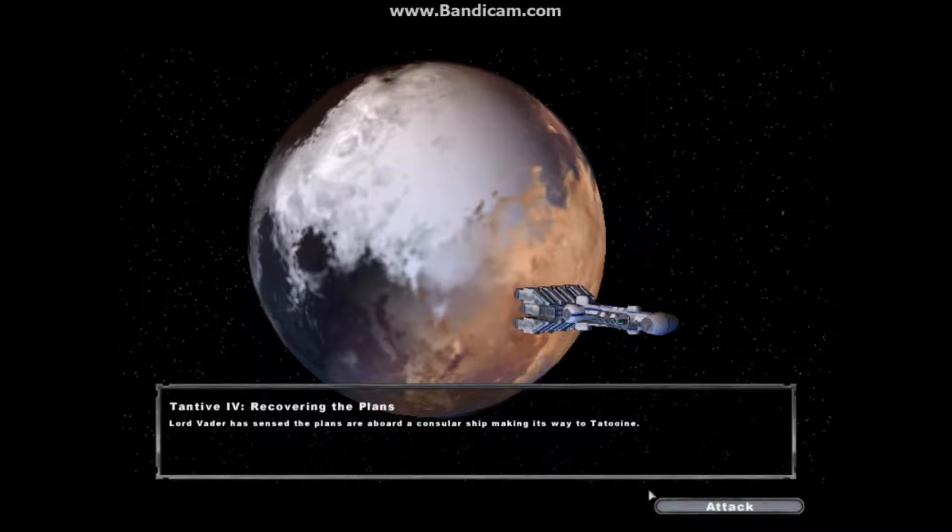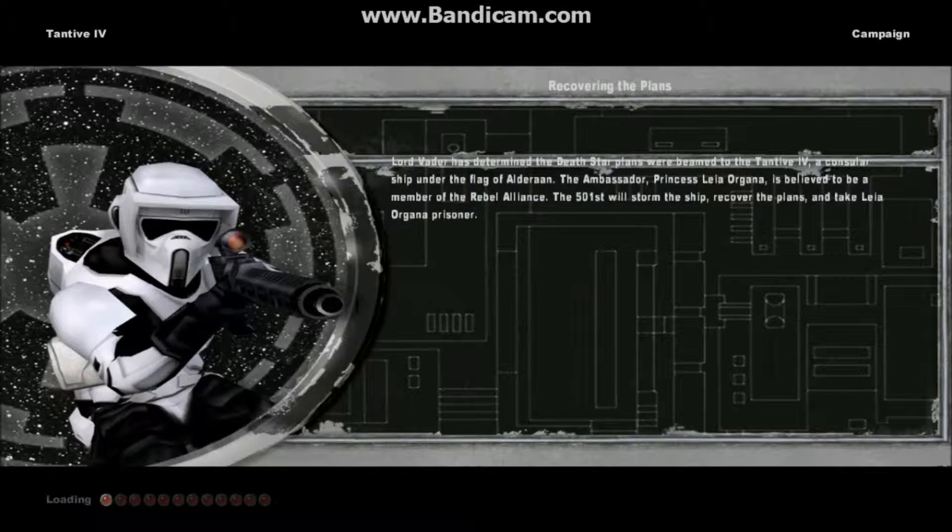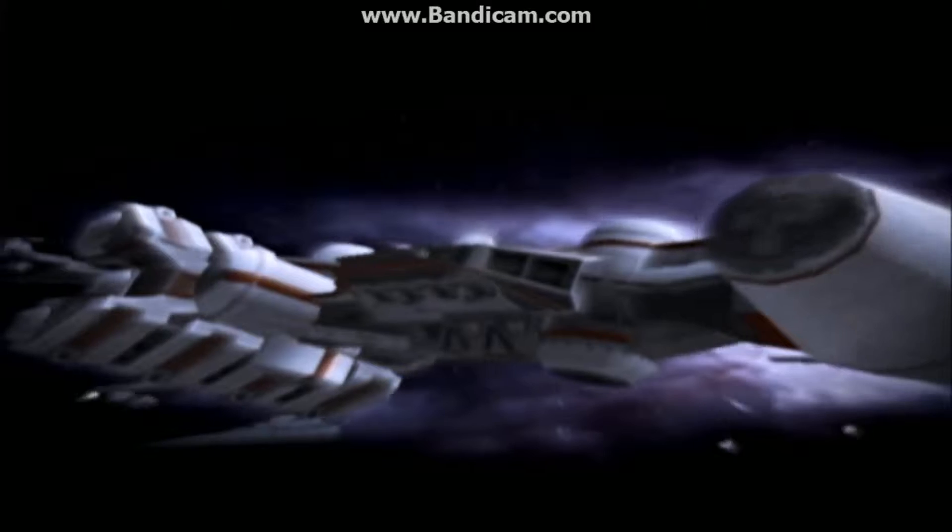Tantive IV: Recovering the Plans. Lord Vader, since the plans are aboard a consular ship... With the information gathered on Polis Massa, Vader concluded that the stolen plans had been given to Princess Leia Organa of Alderaan.